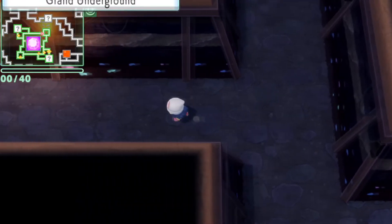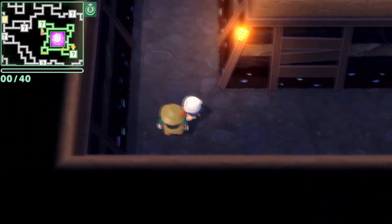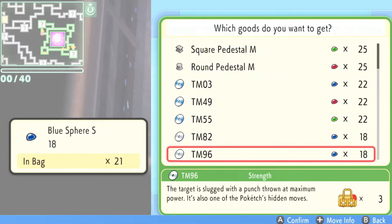From the drop point here, make an immediate left and just go all the way to the end — you can see where I am on my map. It's not very far from the drop point. At this place, you'll find a hiker who sells some TMs in exchange for spheres.